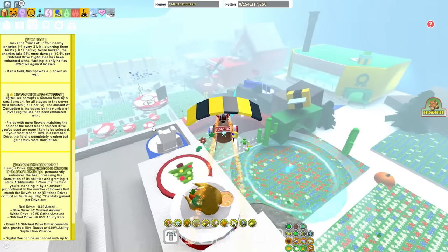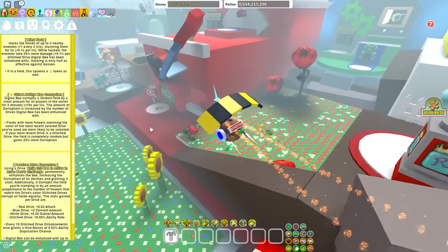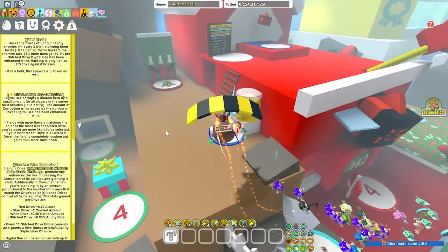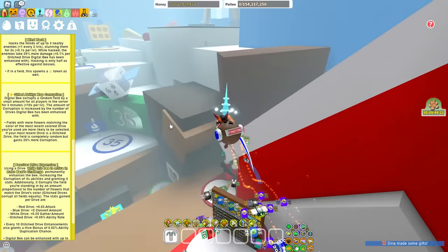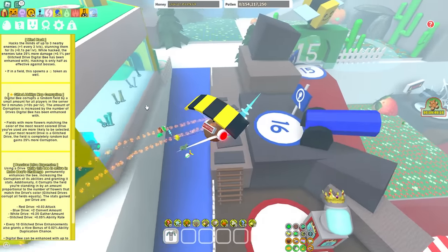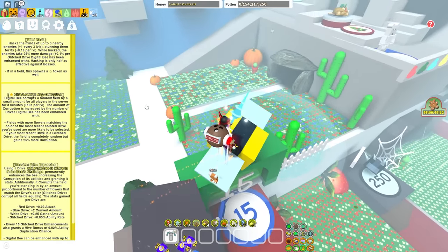Gifted ability: Map Corruption. Digital Bee corrupts a random field by a small amount for all players in the server for 3 minutes, plus 10 seconds per level. The amount of corruption is increased by the number of drives Digital Bee has been enhanced with. Fields with more flowers matching the color of the most recent colored drive you've used are most likely to be selected. If your most recent drive is a glitched drive, the field is completely random but gains 25% more corruption.